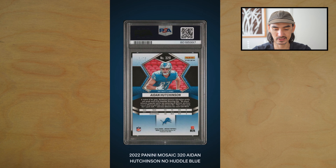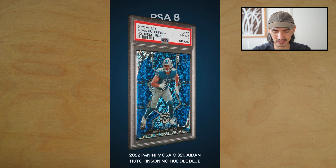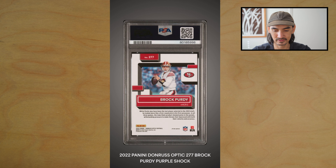Next card is an Aidan Hutchinson No Huddle blue — ooh, PSA 8, ouch. Never want to see an 8 on an ultra-modern card. Not sure what they saw — looks pretty good to me. We'll see, that might have to be a crack-out and see what they saw.